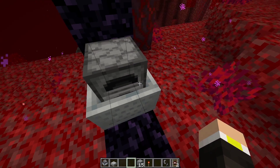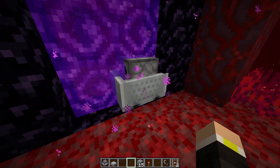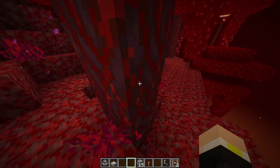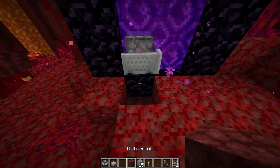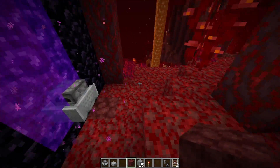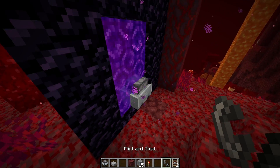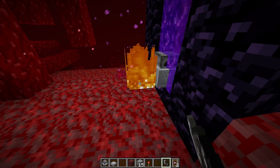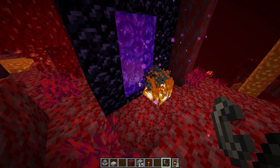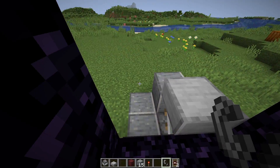Go into the nether and look at where the furnace minecart has spawned. Make sure that on both sides you have netherrack — you might already have netherrack there. Place netherrack on both sides if needed and light both sides. Then go back into the overworld.